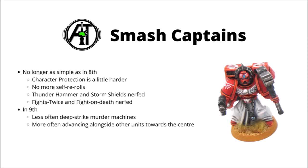Thunderhammers are only AP-2, and Storm Shields no longer give you a 3+ invul, which I would argue is usually stronger than a 2+/4+ save. Finally, some of their core stratagems have been nerfed — you can no longer fight twice with them, and their fight-on-death stratagem Only in Death Does Duty End has also been nerfed; you can now only use that if they hadn't already fought.